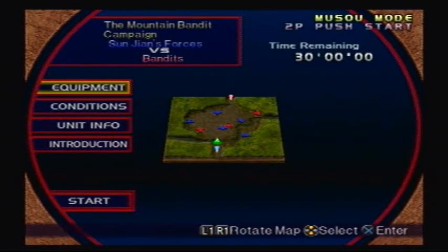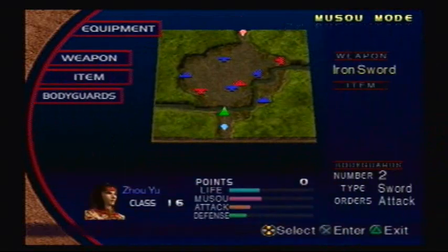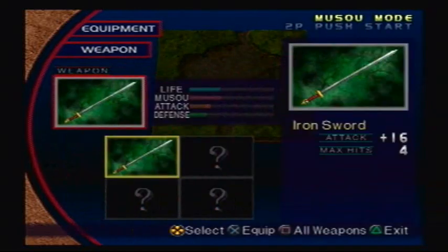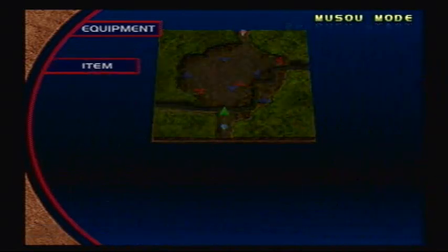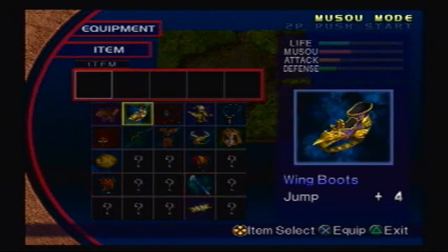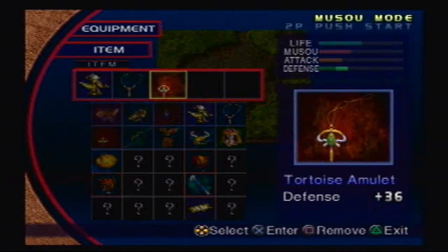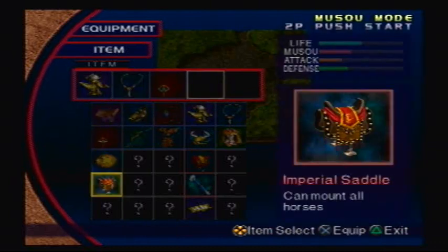So this stage is actually very unique, because you cannot play this kind of map in free mode. There's two other maps like this, and it's actually random — well, I don't think it's random, but you don't know who gets it until you actually play that map. So, Joyu gets the Mountain Bandit campaign. We have only one weapon, the Iron Sword, and the items — we're going to go with the Peacock Urn, the Tiger Amulet, Tortoise Amulet, and the Wayamusu.